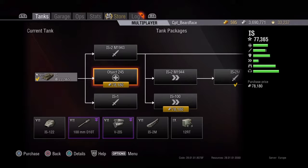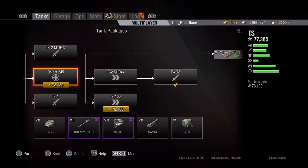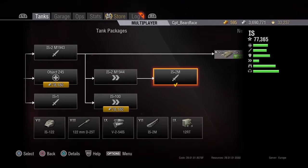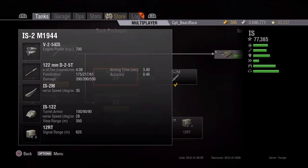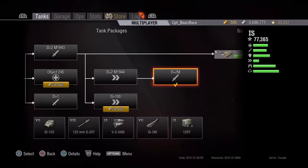What holds you up with your first upgrade is it includes the turret, so you do have to grind out a bit of XP to get it. But then once you've got it, you get the better engine giving you 700 horsepower, and then onto the D25T, which gives you 4.88 rounds a minute as opposed to 4.08 rounds a minute. It doesn't sound a lot, but it does make that little bit of difference.